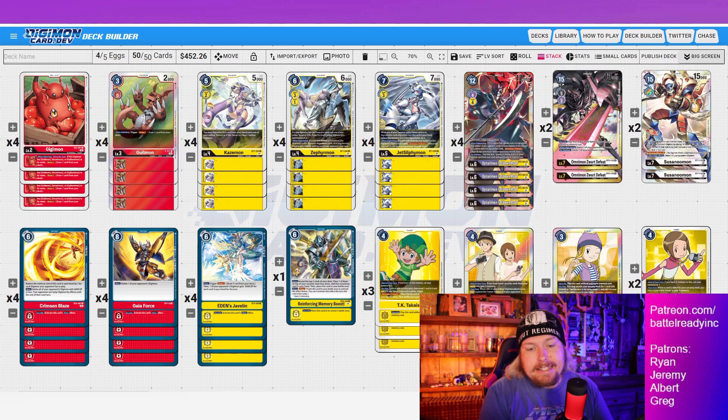Round two we won in time — game one won in time. It was against a yellow mirror match; they were running the Rapid-mon build, so it was a whole lot of back and forth. What I really like about this in the mirror match is that I can apply pressure so much easier. Gilmon swinging and drawing two makes my Eden's Javelin super powerful super fast, and they don't ever want to commit anything to deal with a Gilmon.